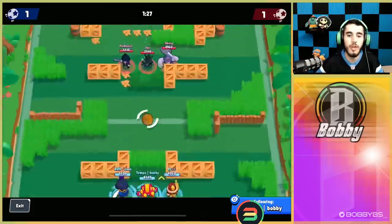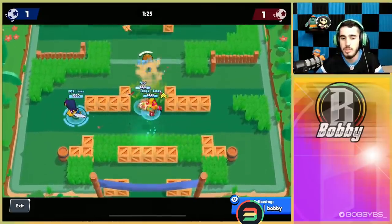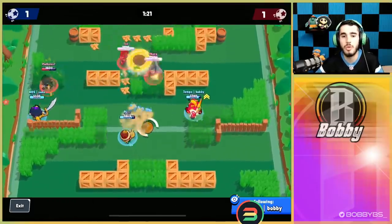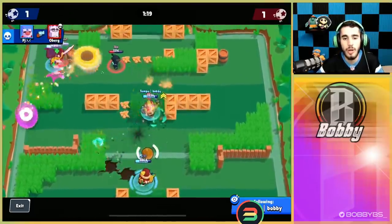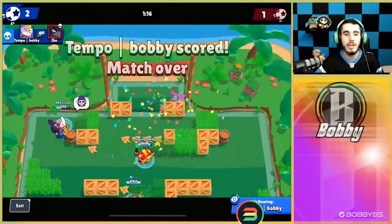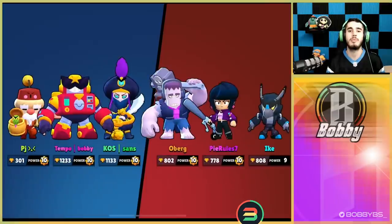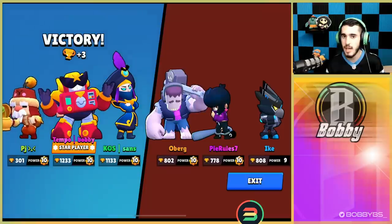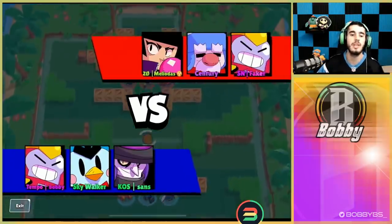I'm able to spawn and get immediate level 2, which is really important. I already have my teleport, so things are going well. We're going to get that win — a 2-1 victory — which brings us five games away from rank 35. Let's hop into the next game and keep it going.